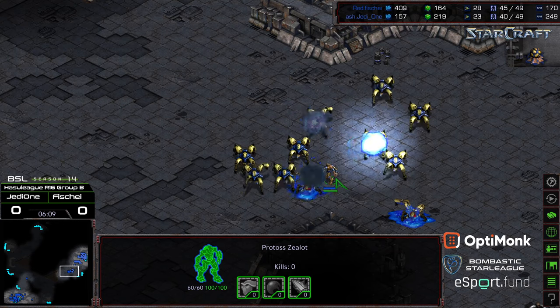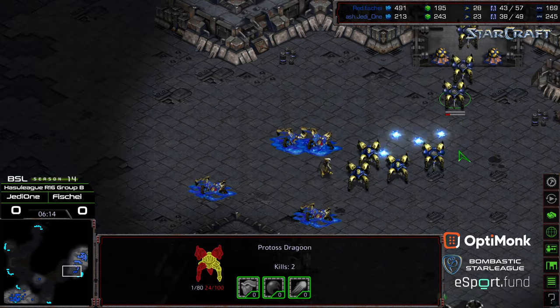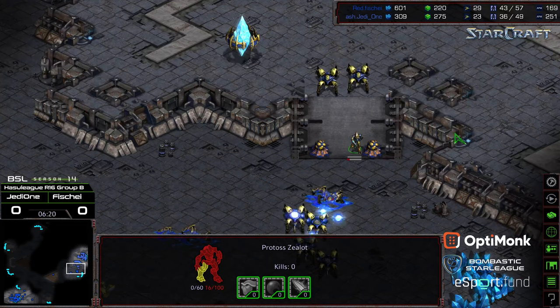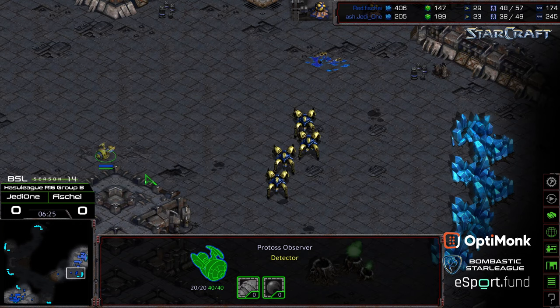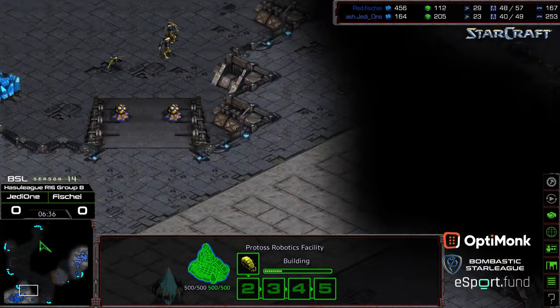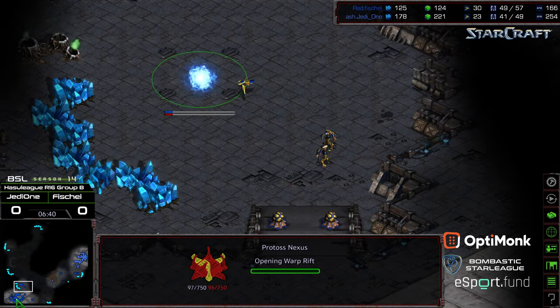Fisheye moving in, eating zealot fire but microing past everything with superior dragoons. The focus fire is just obliterating the troops on the ground, and that zealot looks like it's going to get picked off as well. With the superior troop count, he's boxed Jedi1 out of his natural expansion. The observer can see all of this, but that's not really an advantage — it just confirms Jedi1 is boxed out. Fisheye is going ahead and grabbing his nexus to cap that economic lead.